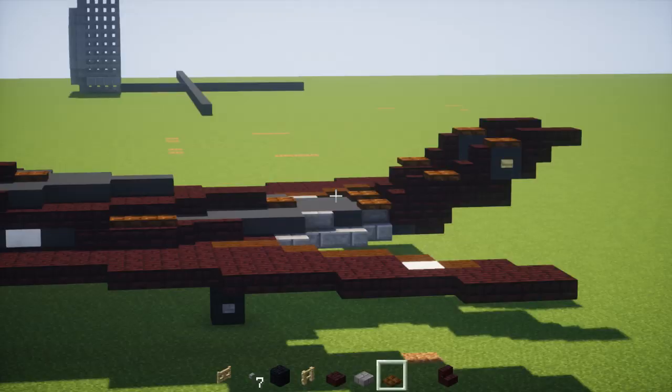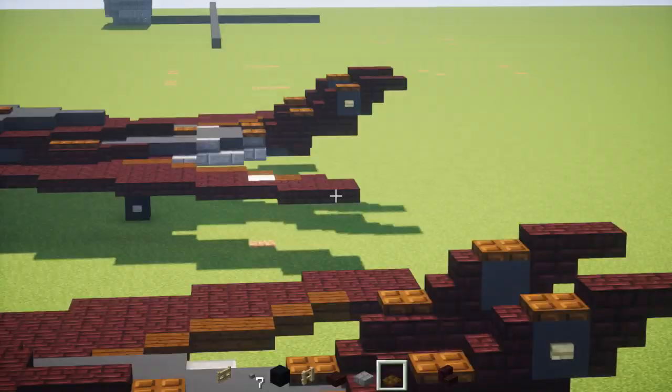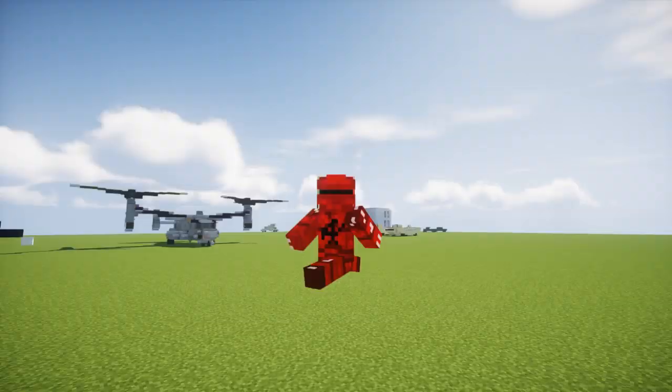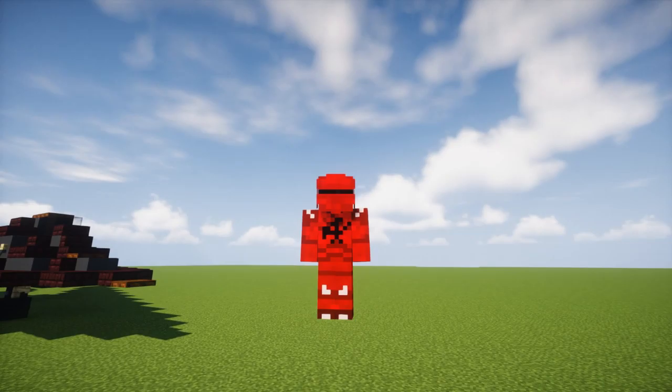For the detail I apparently missed, add 2 dark oak wood trapdoors in this little nook here. That's pretty much it on how to build the F-117 Nighthawk stealth attack aircraft in Minecraft. Thanks to Evo for the original design. If you guys liked this video, remember to hit that like button down below because that helps grow the channel, and subscribe if you haven't already because I'll be uploading more videos like this in the future. See you guys next time, bye!